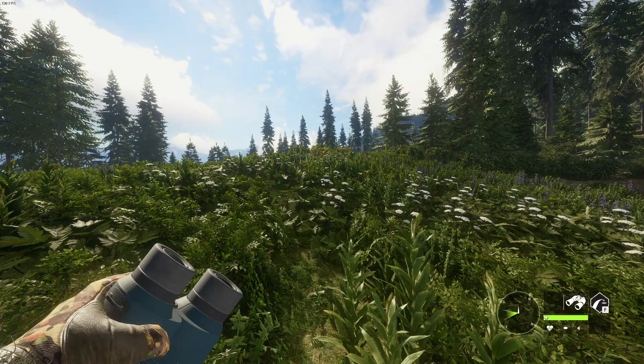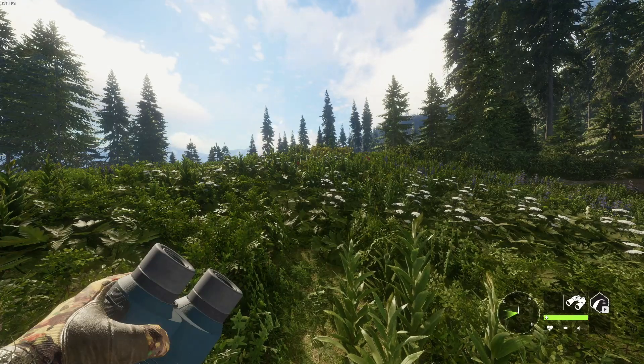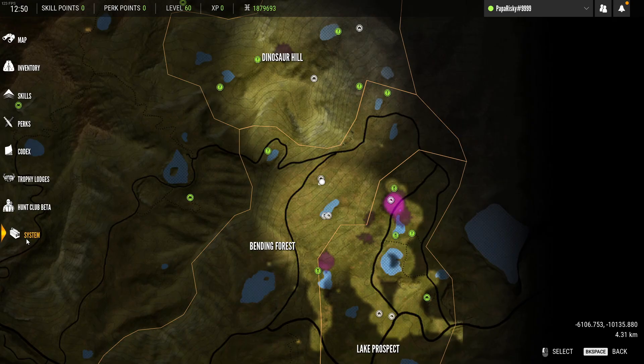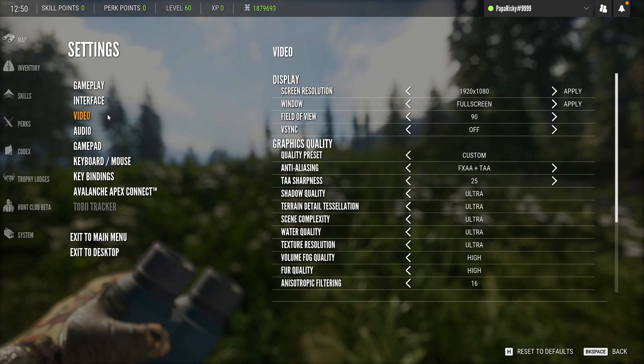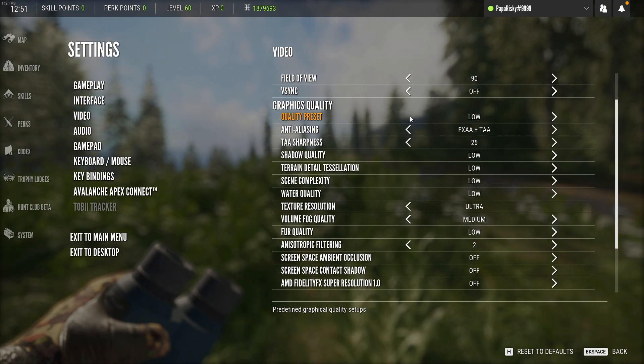Now if you're trying to play this game and you've got a low-end PC, it can be done. You're gonna have to use these settings right here. Go ahead and go to your system settings, go to video, and turn off your VSync. Then go to quality preset and turn this all the way to low.